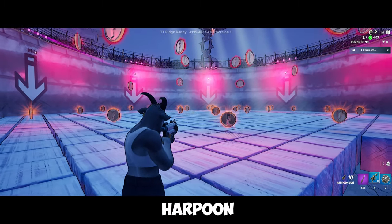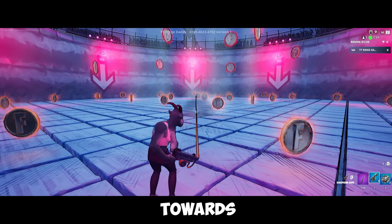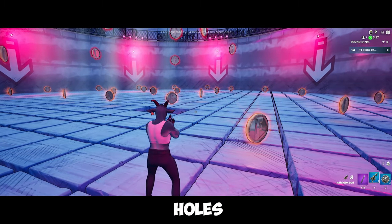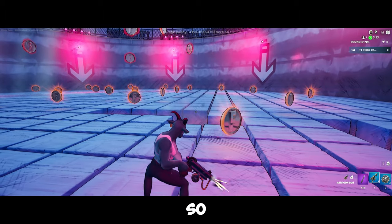Next, we're gonna move on to the harpoon gun. The harpoon gun has 10 shots and can be used to yank enemies towards you, or it can be used to put holes in the floor underneath of your enemies. But you only have 10 shots, so use them wisely.